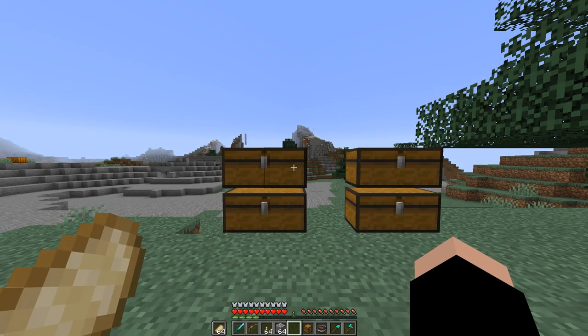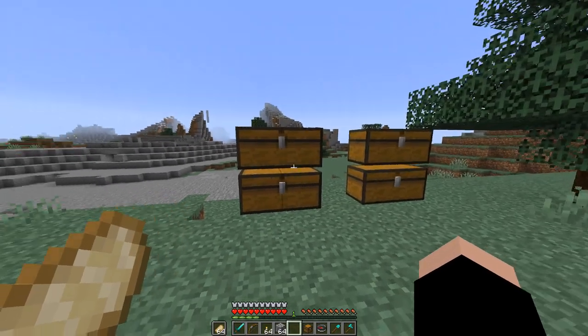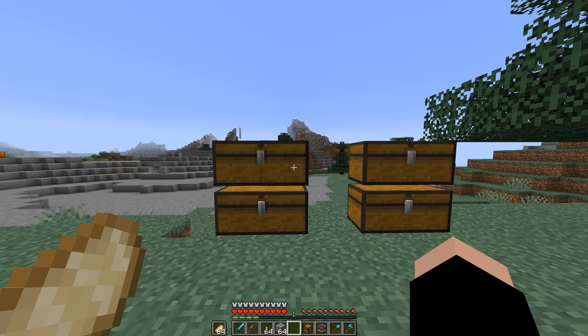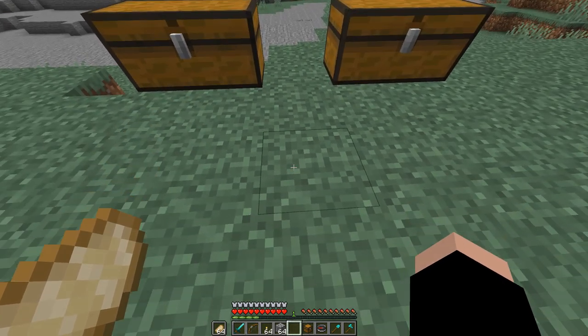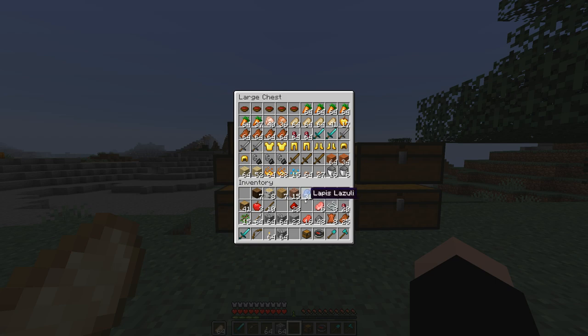What my plugin does is not only sort single inventories like your own or single chests, but it also has the unique ability of sorting multiple chests or shulker boxes at once. And as you can see, all the items are now sorted.